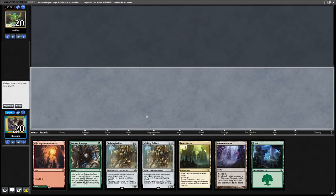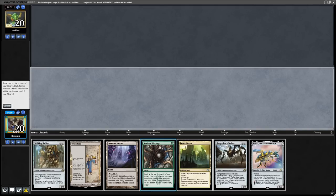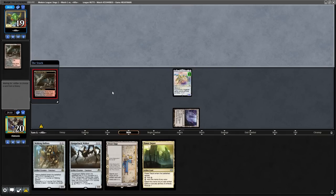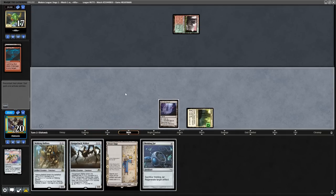Our first match, we start on the play and have to mulligan a slow opening 7 and keep a nice 6, bottoming the uncastable Ancient Stirrings. Now we can lead with our Inkmoth and Zabazz. Our opponent doesn't like Zabazz, so they fetch with Bloodstained Mire and use a Lightning Bolt. We follow up with Power Depot and say go.